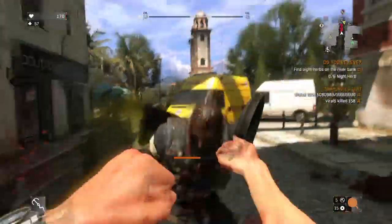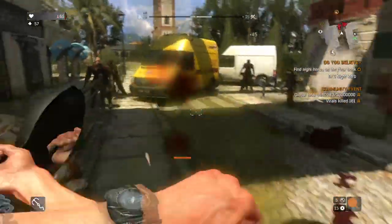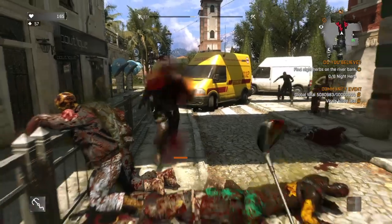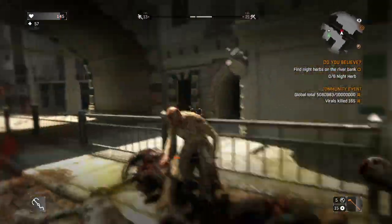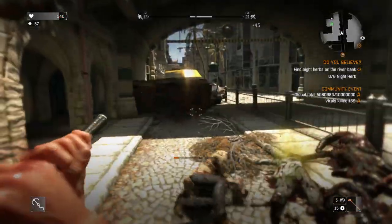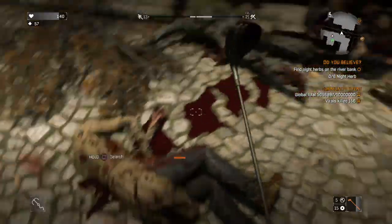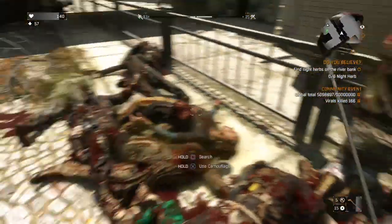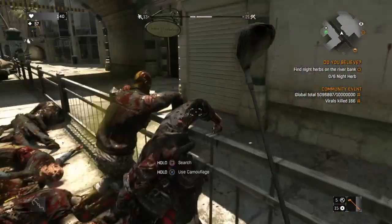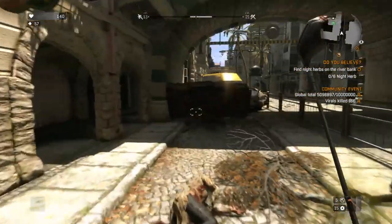I am on normal difficulty as well, so that might affect your situation. If you can land headshots on the virals it's going to be much easier obviously — they're still going to do a lot of damage because they're virals — but yeah, that's a good example of how their power is.